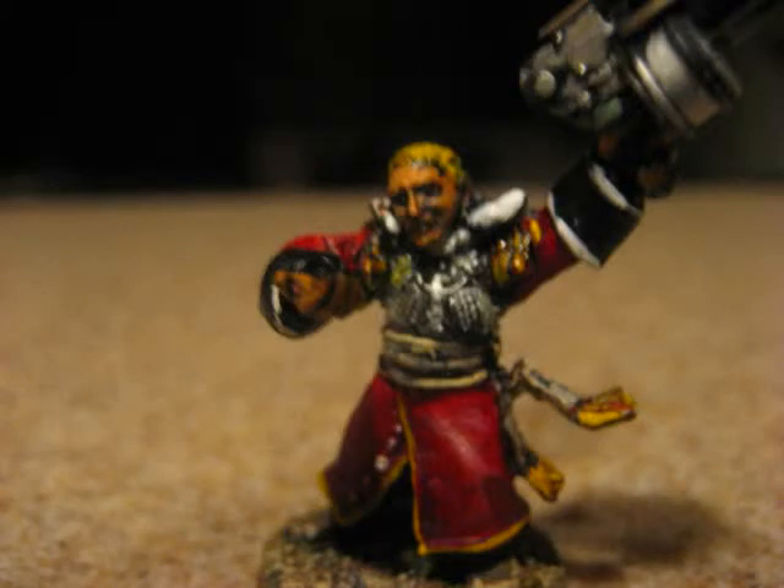Power Weapon — great one. If you're going to have an assaulty HQ, I would highly recommend this combo: Bolt Pistol and Power Weapon for 6 points. You're going to be ignoring armor saves, and you're going to need a 5 or 6. You might as well spend some points on making that 5 or 6 count. This is a weapon I recommend.